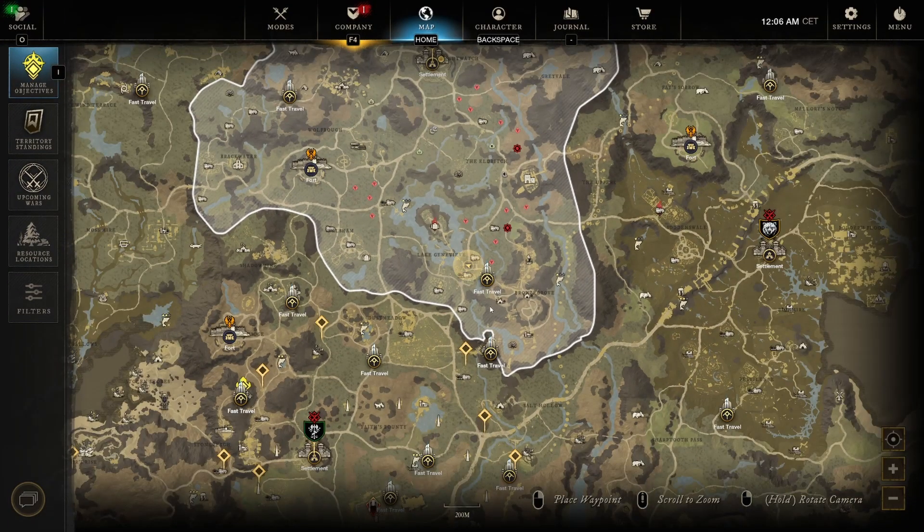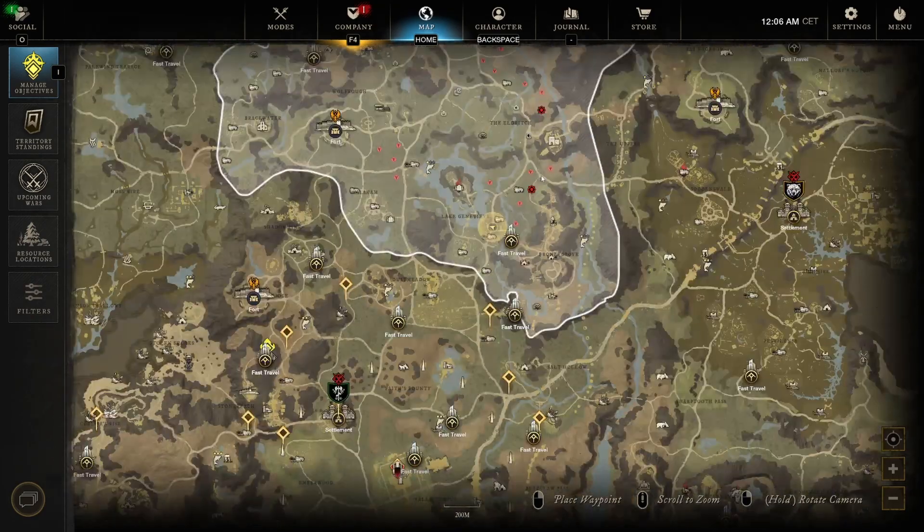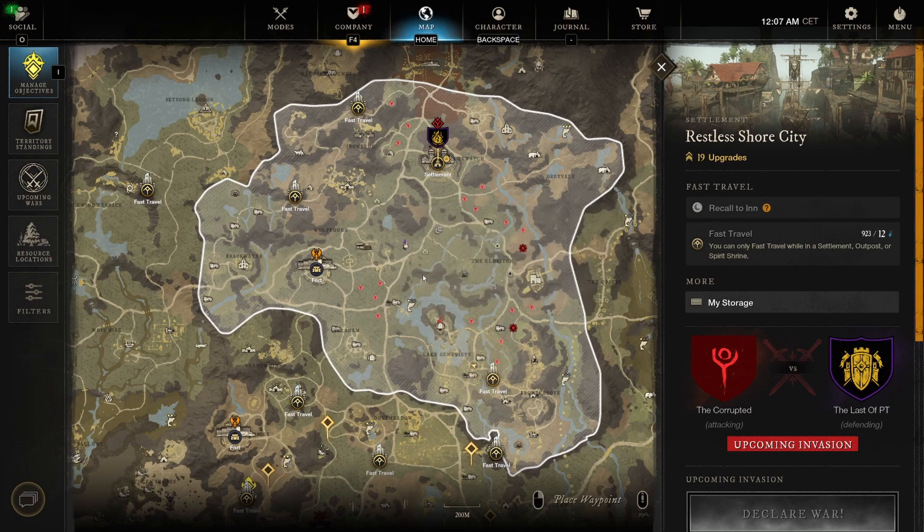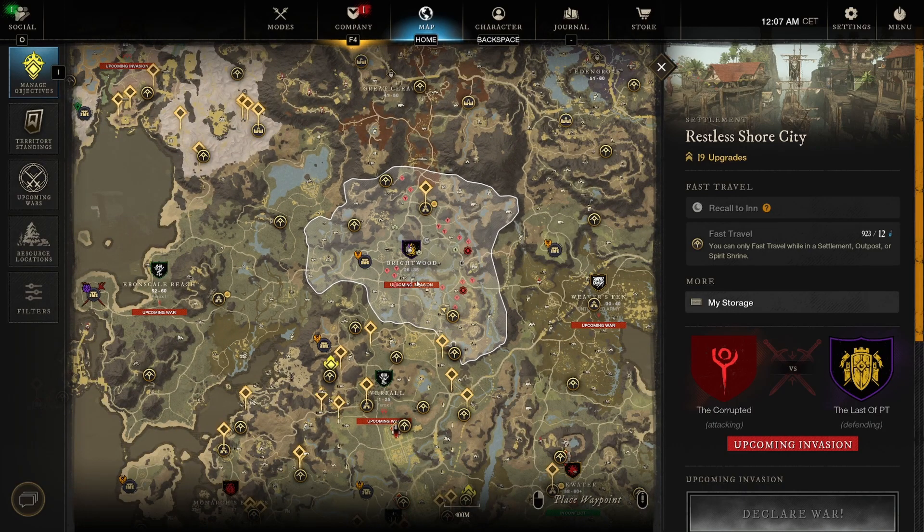So we are gonna look for Turkelon itself — right here in Brightwood. There he is. Turkelon's Terror: Turkelon has returned to avenge their fallen brethren. It is a level 66 boss, guys, so you do want to be careful if you are still not level 60 or have lower gear.